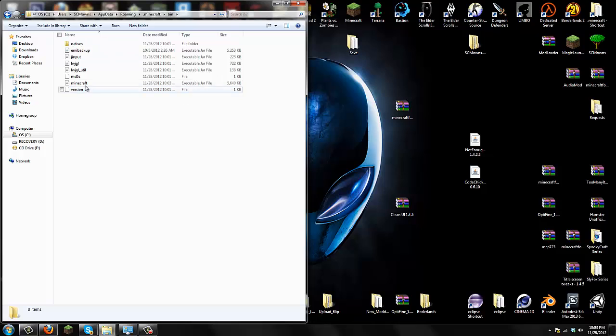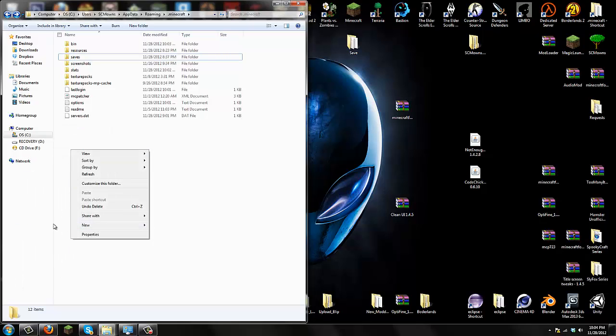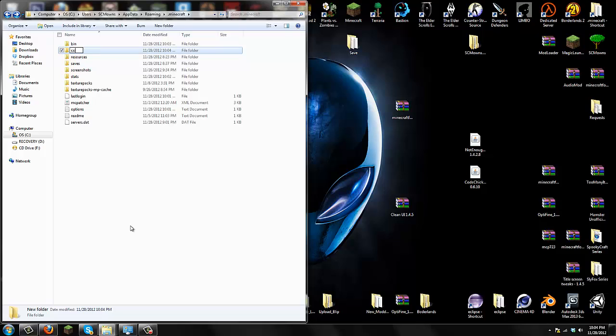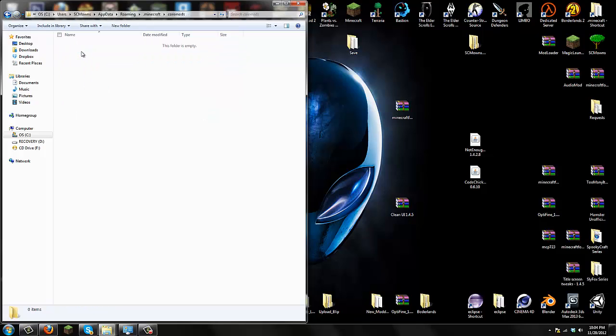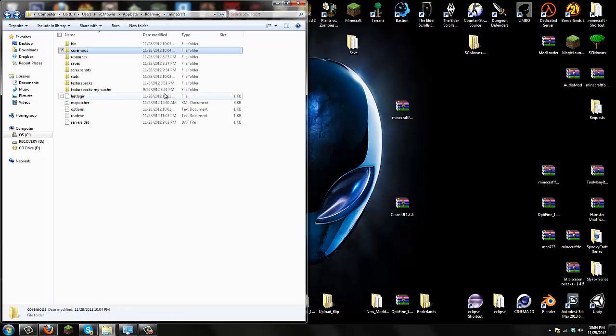Since we've installed Minecraft Forge Universal, we're going to install Not Enough Items and CodeChicken. Exit your minecraft.jar because you're done with that. Make sure you're still in your bin folder. Go back one to your dot minecraft folder with bin, resources, saves and everything else. Now create a new folder called coremods — C-O-R-E-M-O-D-S. Don't create a folder called mods; it has to be called coremods. Go into the coremods folder and drag the CodeChicken and Not Enough Items jars straight into it.